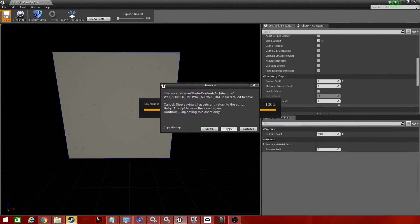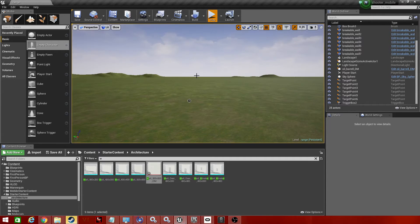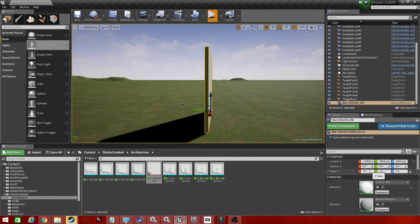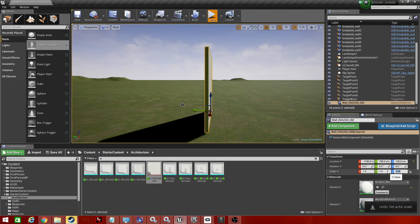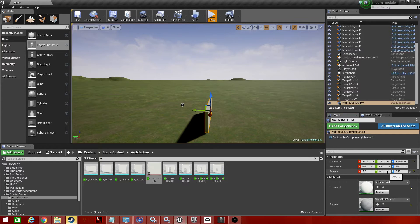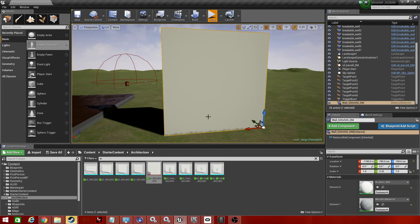Save the destructible mesh asset. Then bring your destructible mesh out into the level. It's a little big, so just scale it down — change it to 1. That would be our wall. Now that is all set up, and we don't need to touch any more of that. The only thing we need to do is change the blueprint for the first person projectile.